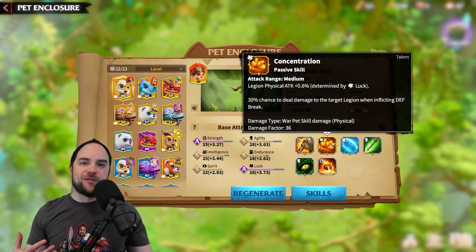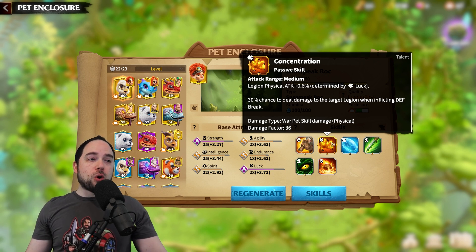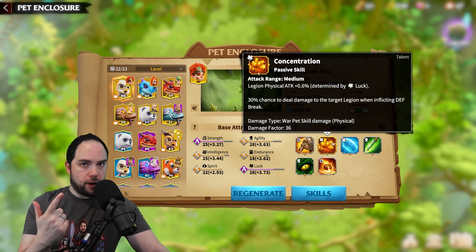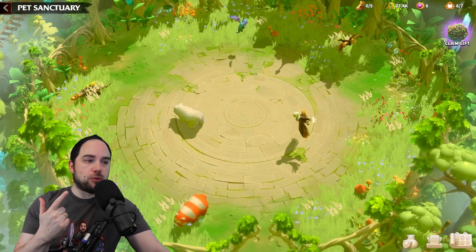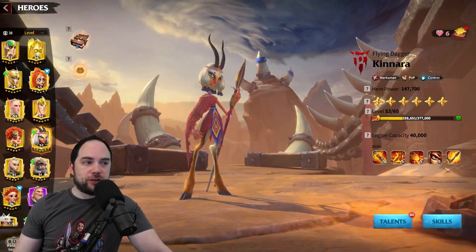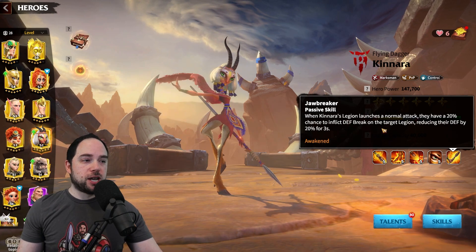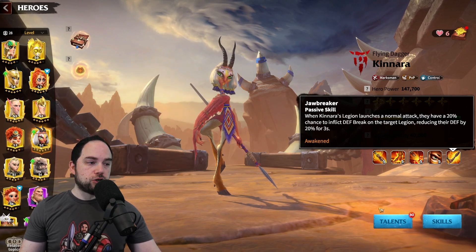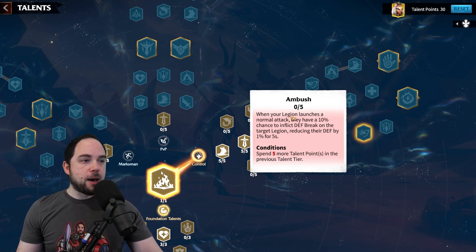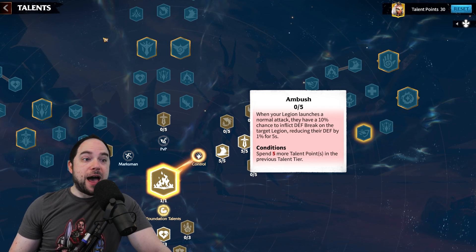There are some very obvious hero pairings with the Snow Peak Rock. That includes Niko, who has a defense break on his active skill. It also includes Kanara, who has a defense break in her awakening. If you don't have her awakened there's no synergy, but when you do, launching a normal attack gives you a 20% chance to inflict a defense break — that's huge. Additionally, the Ambush talent has a chance to inflict a defense break on the target.